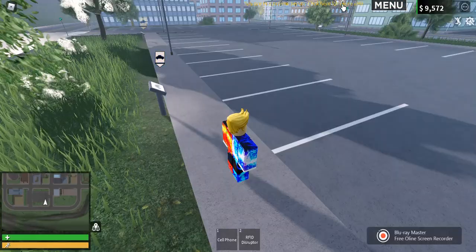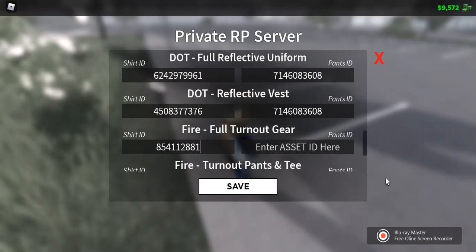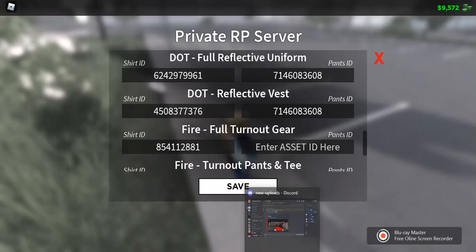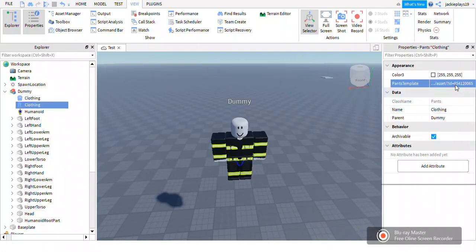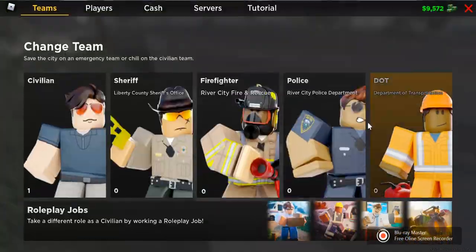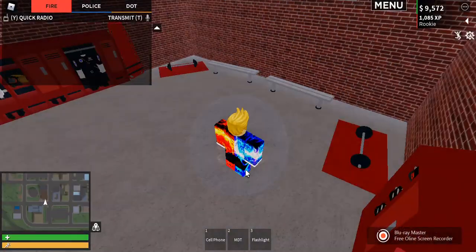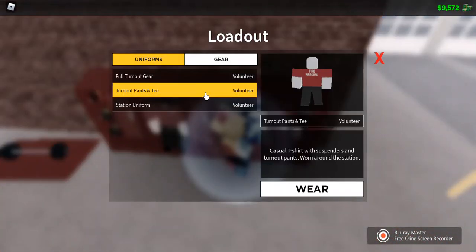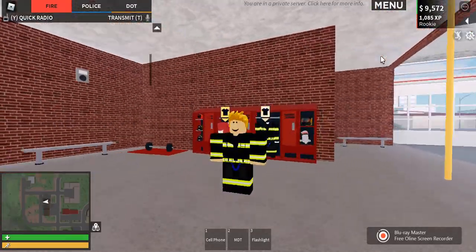Then head back to Roblox and open the uniforms settings again. Go down to whichever department you want — for this one we'll do the fire team. Paste in the asset ID. It shouldn't say invalid asset or anything like that; if it does, you might have done something wrong. Then copy and paste the pants ID as well, and make sure you click Save. Head over to the fire team and there it is — your custom uniform.